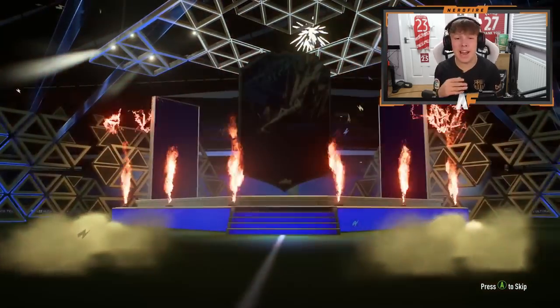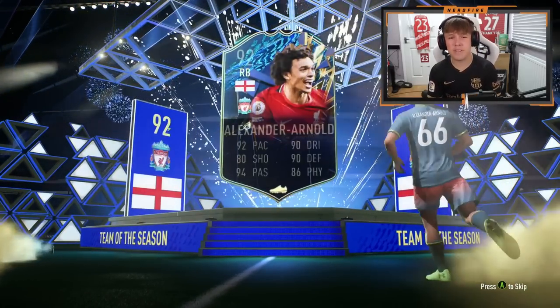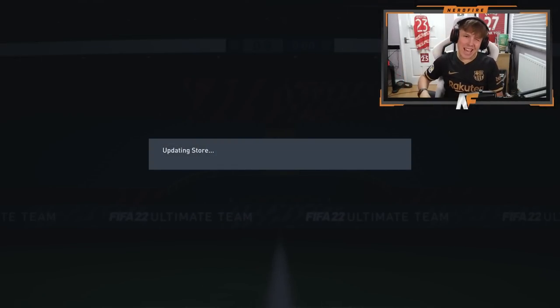On the RTG account now, we've got an EFIGS pack. Give me a mental team of the season and I'll start playing this account again — I haven't played it in a long time. It's not going to be mental — it's Trent. I don't even have him on my main account, so that's another Prem. Eight out of the nine have been Prem.